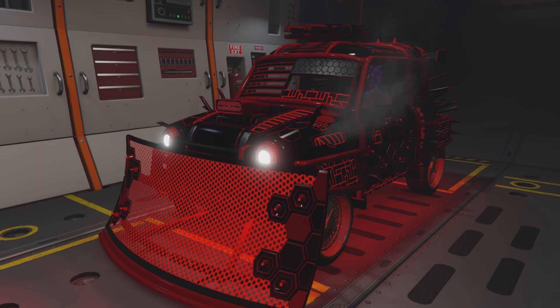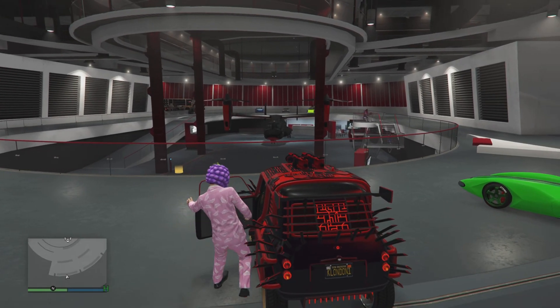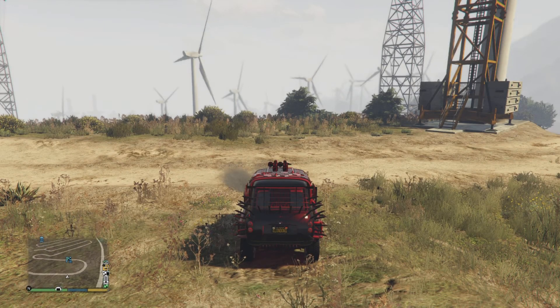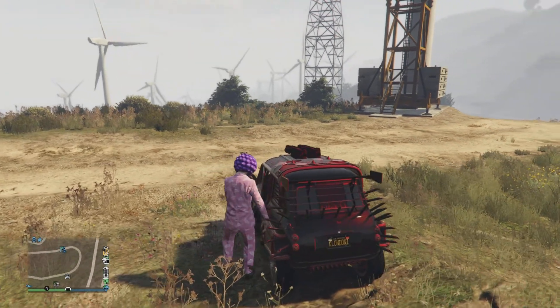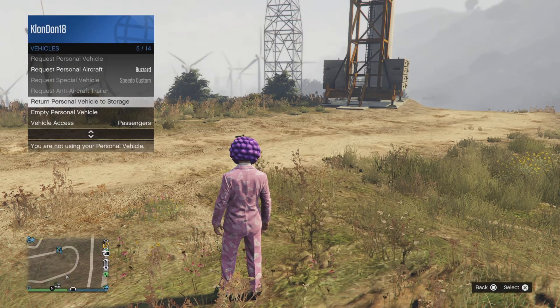Once you enter the Avenger, you're going to make one change on the vehicle. You're then going to back out and hit exit Avenger — sometimes this part can take some time so we're going to fast forward for you. Once you're outside, it's going to make you exit the vehicle. You're going to hop back into your vehicle and hit the acceleration button to pull the vehicle outside of the facility.